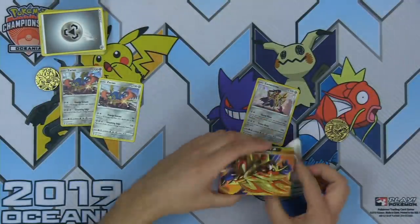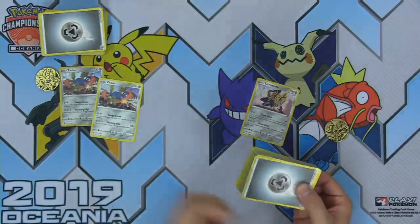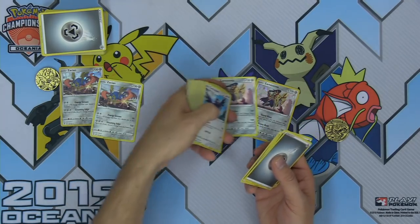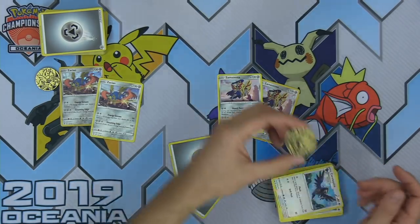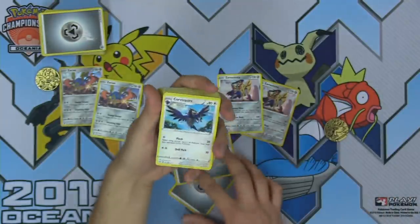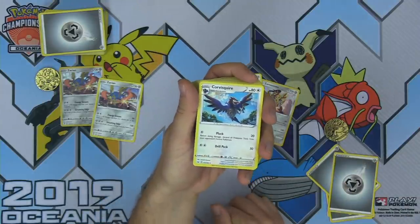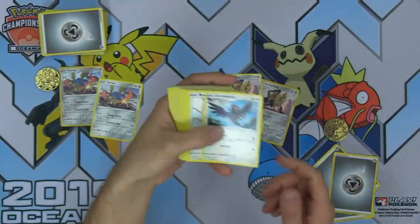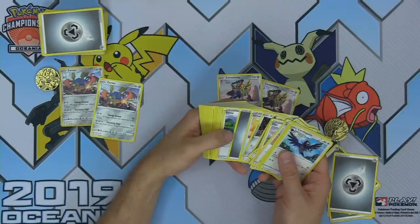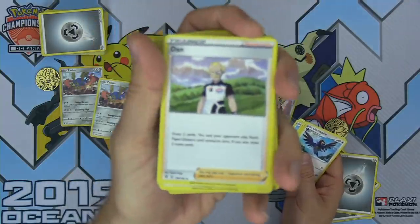Let's get to cracking this deck and see what we got inside. Nice little Shield Dog deck box as well — theme deck exclusive. Got another non-holo copy of the Zamazenta, and the Shield Dog coin — beautiful. Corvusquire has a couple attacks: Pluck — before doing damage discard all Pokemon tools from your opponent's active Pokemon — and Drill Peck for 50. And there's a Corviknight in here too.